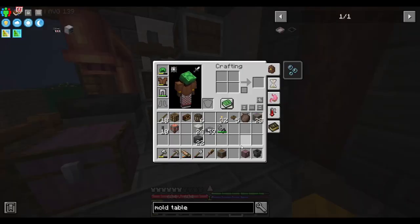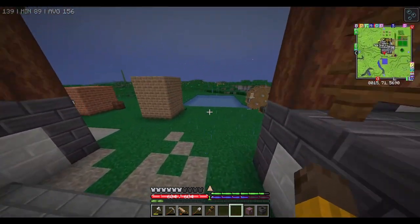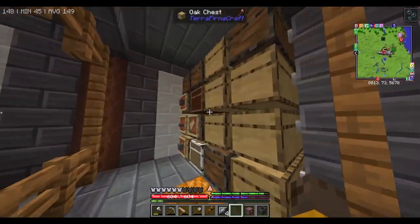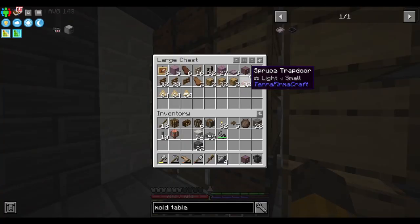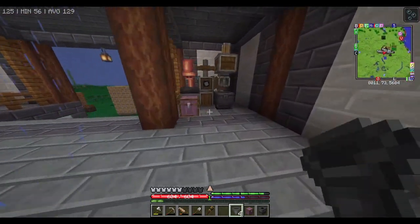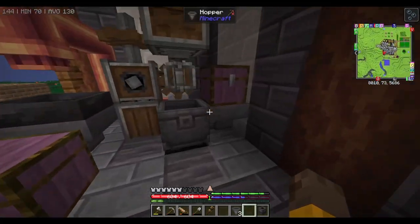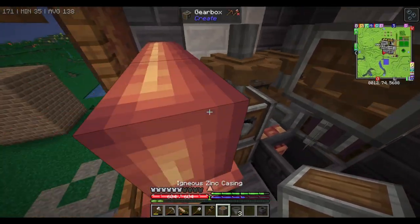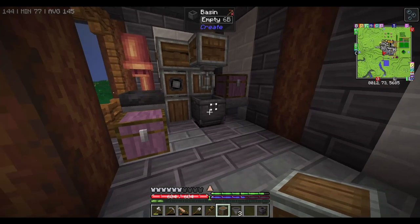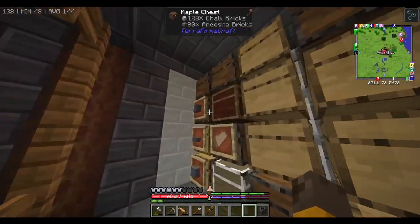Now we need a hopper next to this. I think this is done - make four hoppers. Let me clean this up a bit. There we go - so this is pretty much the machine now, the automation for processing ingots.